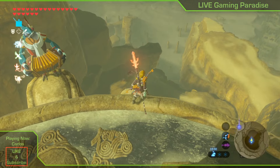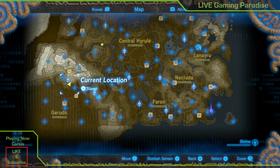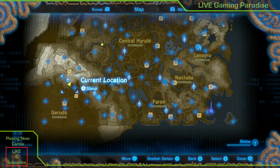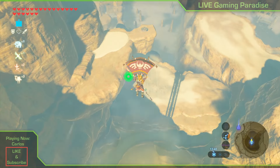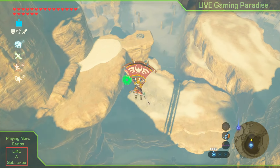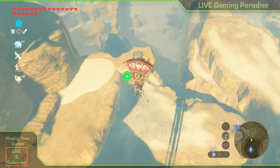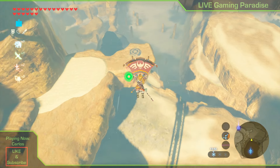I am in the Gerudo tower area — the cursor is a little bit to the bottom right of the tower but I am at the tower. You jump off the tower and you can see the shrine plate on the ledge on that rock in front of me, and you can see on the bottom right the shadow of the tower. The shadow of the tower is the key.